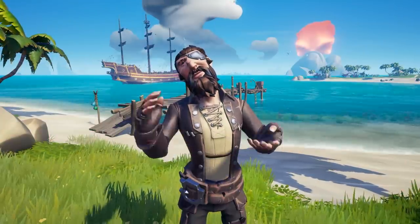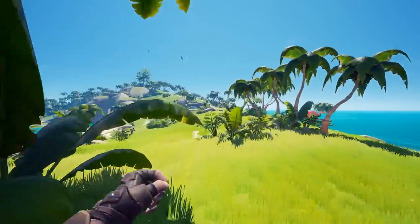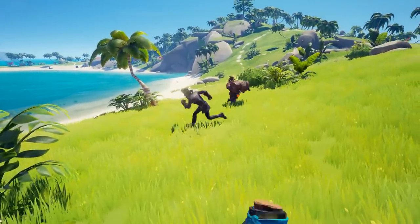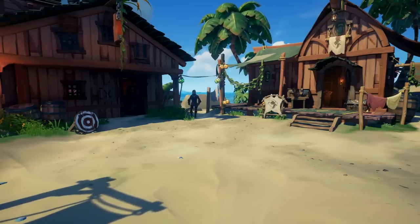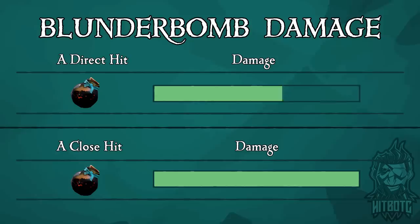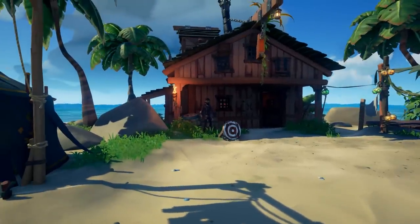The Blunderbomb has officially been introduced into Sea of Thieves and as I mentioned earlier, it is an absolute game changer for PvP combat. When thrown at another pirate, it causes explosive damage and some serious knockback, which can be used in a lot of different ways that I will cover in a moment. First, let's talk about the damage. My mate Stray Chris, the violent one, has graciously volunteered to be our test subject. When you throw a Blunderbomb directly at another pirate, it causes 50% damage, which is a lot, I know. In addition to the damage, it causes a significant amount of knockback.